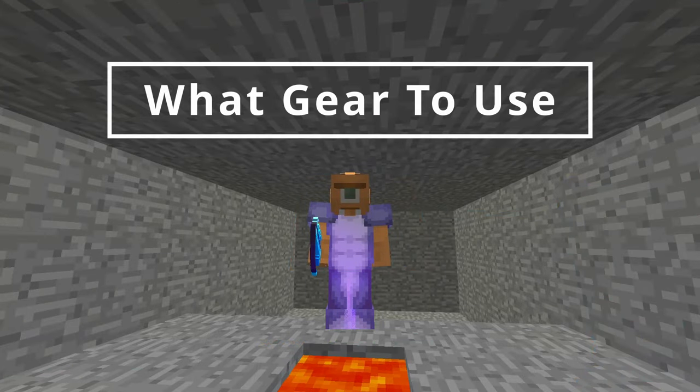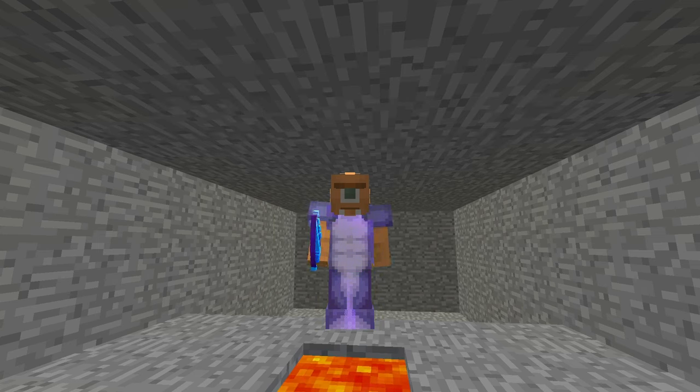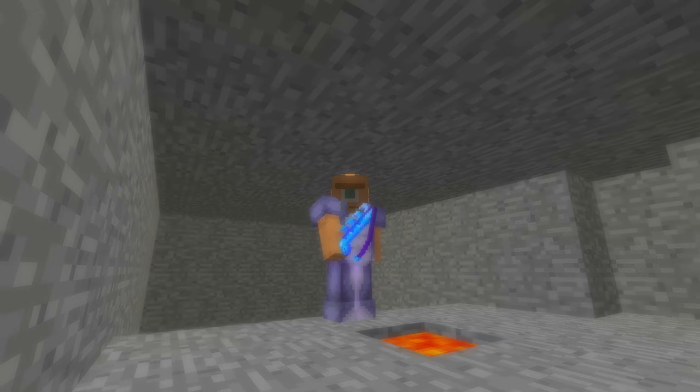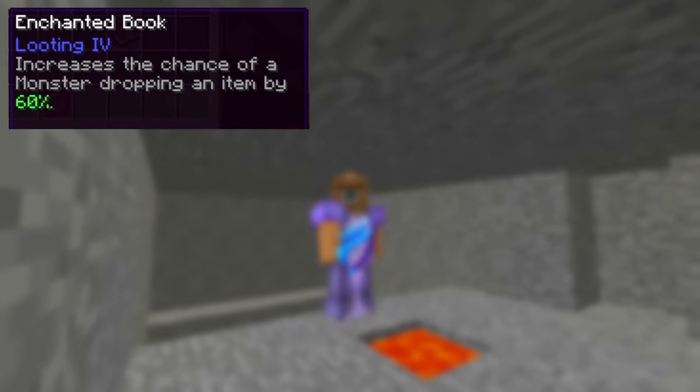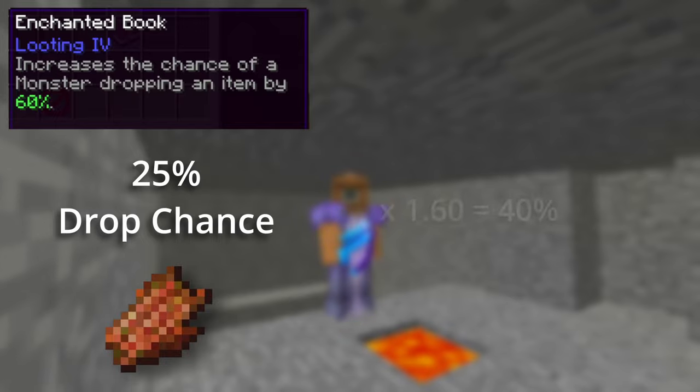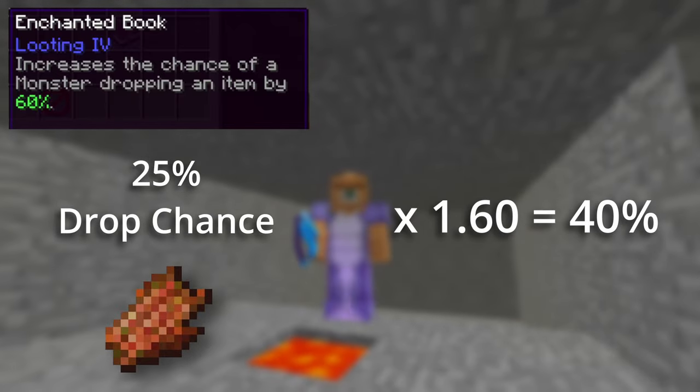Use whichever weapon you want, but I've learned something really interesting while testing the looting enchant. Right click abilities do not apply looting. Whatever weapon you choose, only use the left click attack. You should buy looting 4 for your weapon immediately. It is extremely cheap on the auction house, and it brings the drop rate from worm membranes from 25% to 40%.